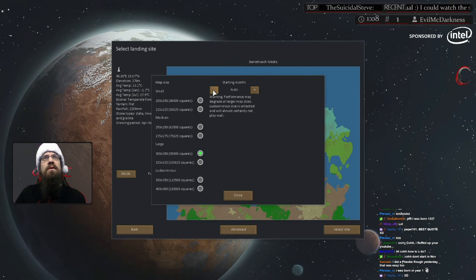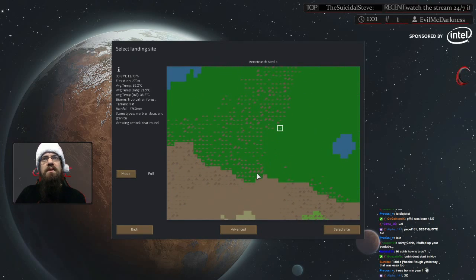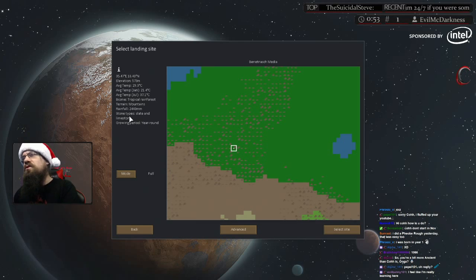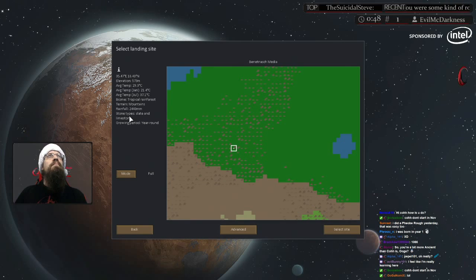As for the month, let's just set it as auto — no big deal. We're going back to the south region to pick a mountainous year-round growing area. Tropical rainforest, mountain, year-round growing area. Stone types are not a big deal unless you're doing something specific.